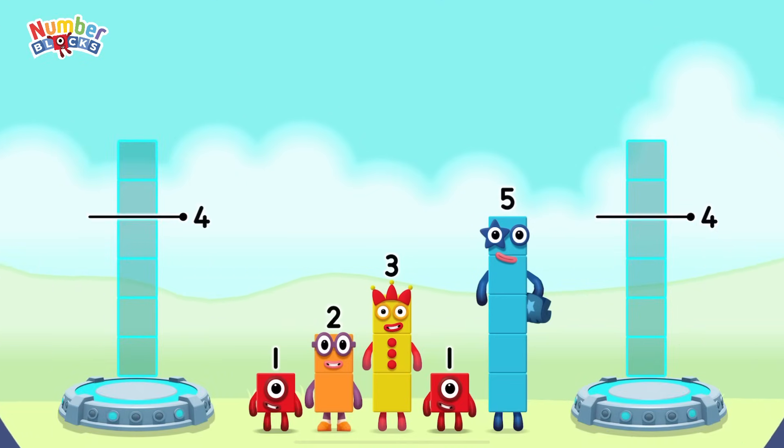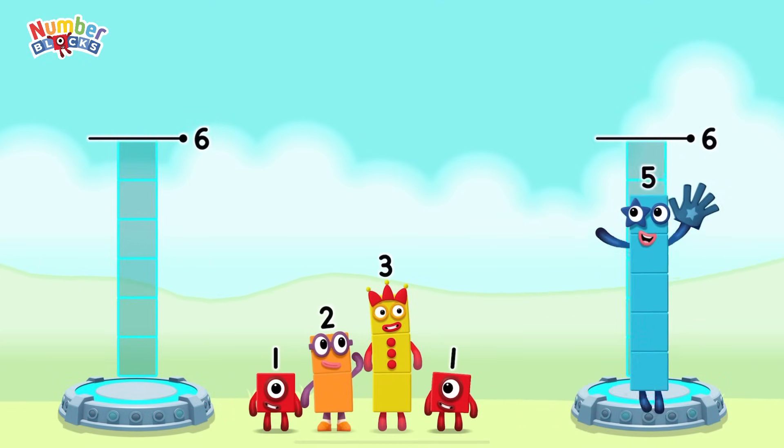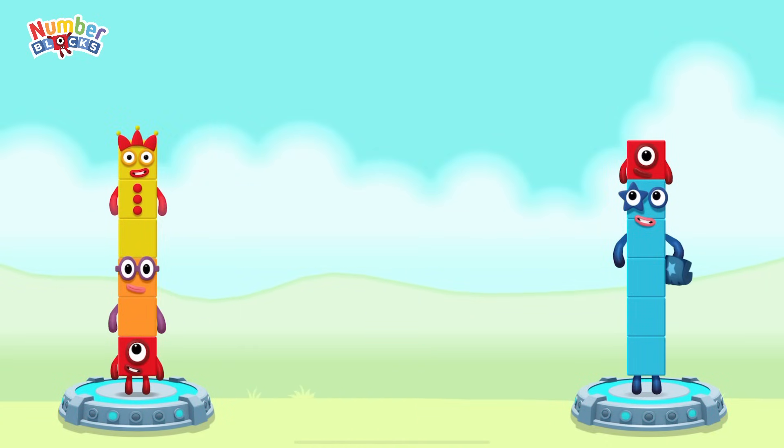Share the number blocks evenly to make two groups of six. 5, 1, 1, 2, 3. That's right!